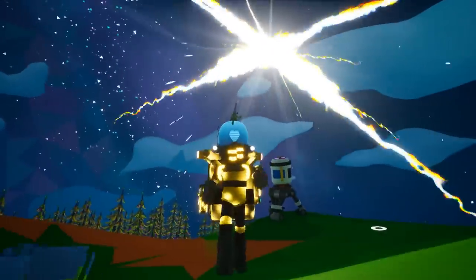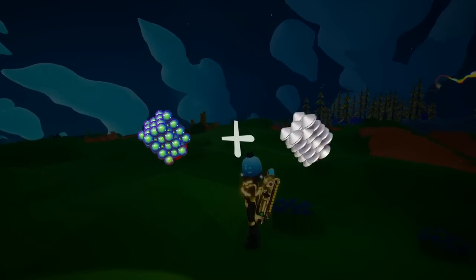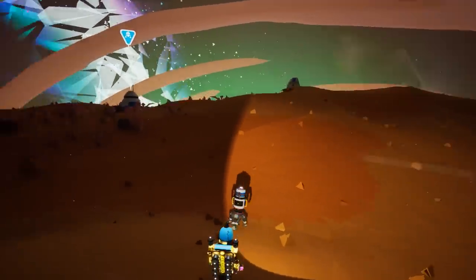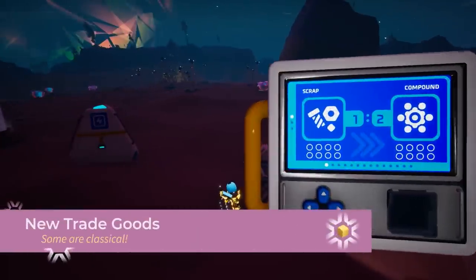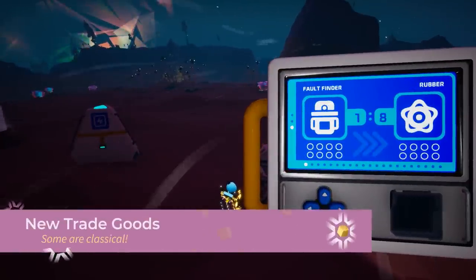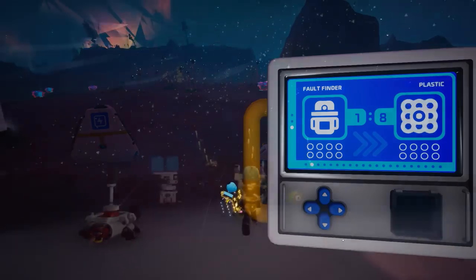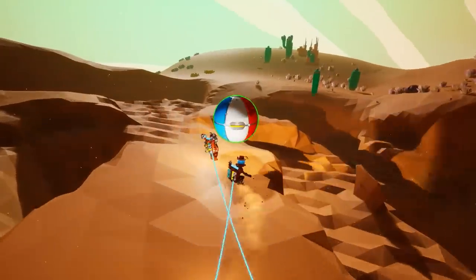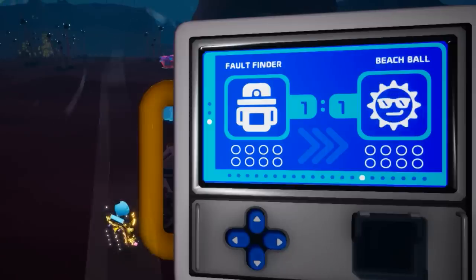Essential to the new missions is the introduction of the Fault Finder, which you can craft with one Astroneum plus one scrap. The Fault Finder's purpose is to locate faults within the world, turning them into a new tradable currency. This new currency can then be used to trade for composite materials, such as plastic or even the nanocarbon alloy. Past removed content, such as coloured fireworks alongside the fan-requested beach ball, are also tradable, alongside QTRTGs and a new planet.